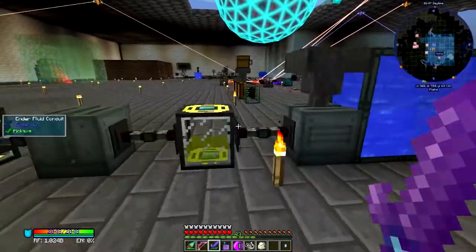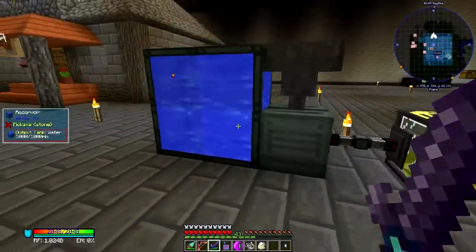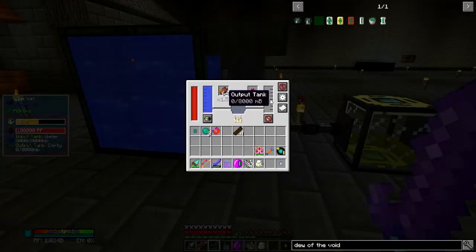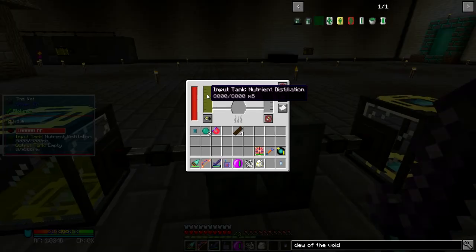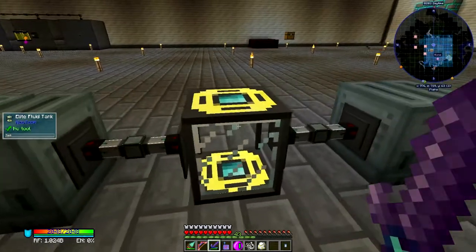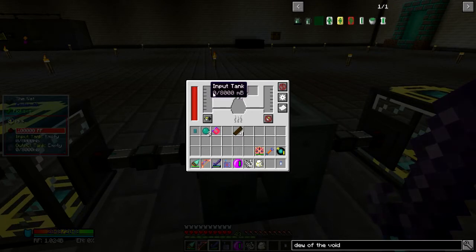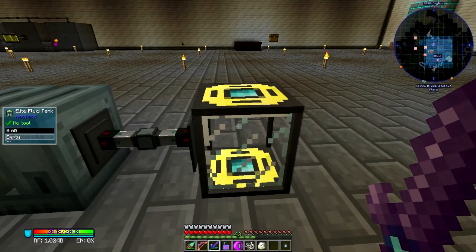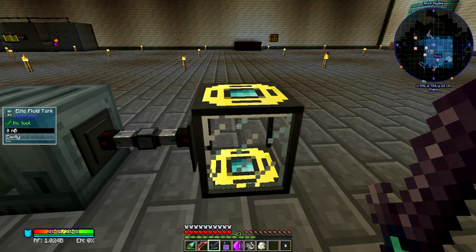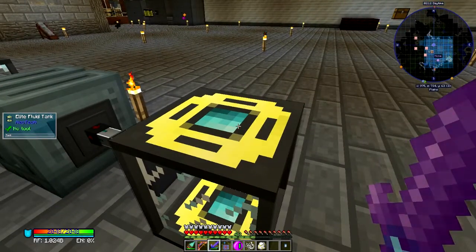So that's what this setup over here is for. This setup over here is a vat that's producing nutrient distillation from netherwort and rotten flesh, and storing it in this fluid tank, and pumping it into this vat which I'm going to use to make dew of the void, which is going to pump into this tank and this vat which I'm going to use to make vapor of levity, which is going to pump into this tank. These are elite fluid tanks — they can hold 64 buckets — this will be exactly what I need, and I'll just pick it up.